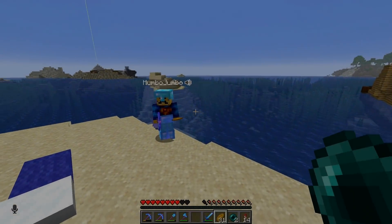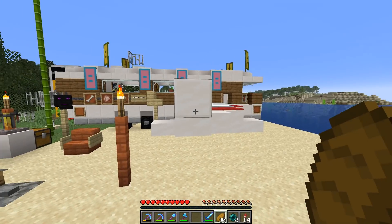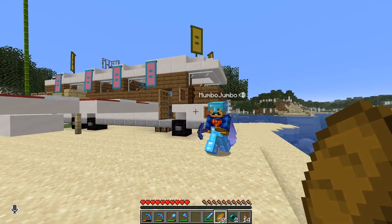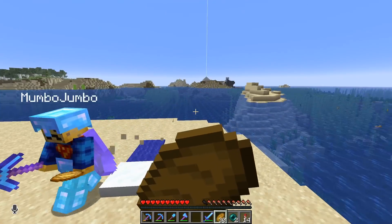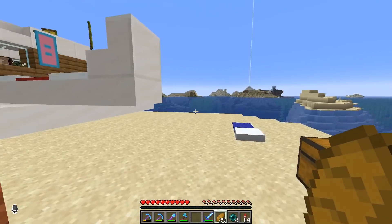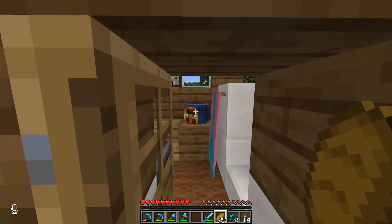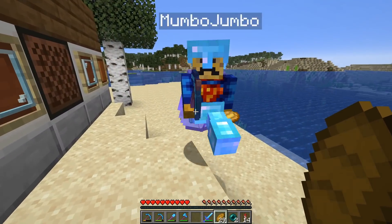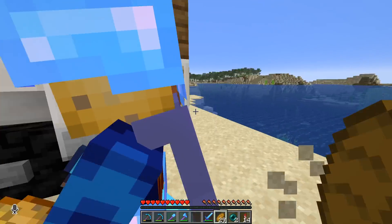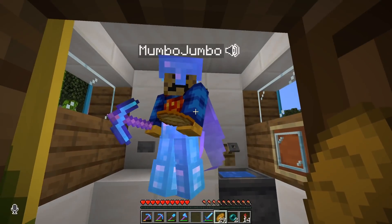Mumbo Jumbo shows up! He's super envious of the bus — it has a hyperdrive and wings. Mumbo thought it just had a cool canopy, but the canopy's a bit low — not much camping you can do under it. The bus even has a working toilet if you need to do some business. Mumbo admits his bus doesn't have that — he just does it out the side and hopes nobody notices.